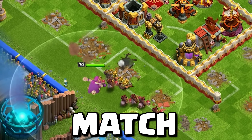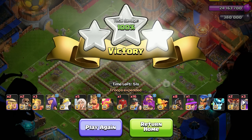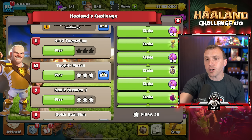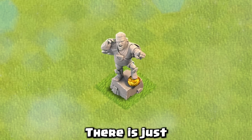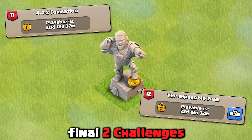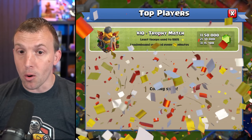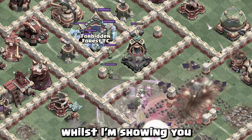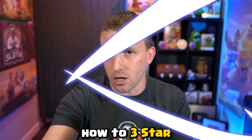Easily 3-star the trophy match challenge with this tutorial. After today's attack, you will have 30 stars, so enough to claim all of the ore. There is just the Halland statue left to go from these final two challenges. Today's attack does have a leaderboard to beat it with the least amount of troops possible, but let's discuss that whilst I'm showing you how to 3-star.